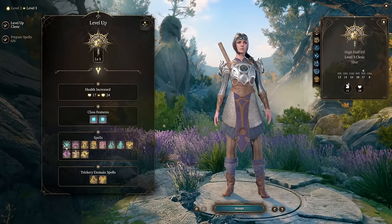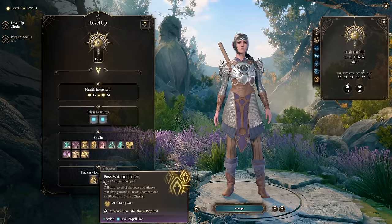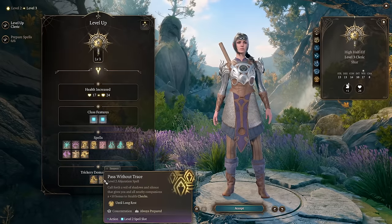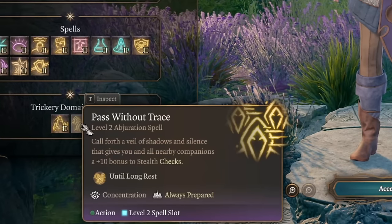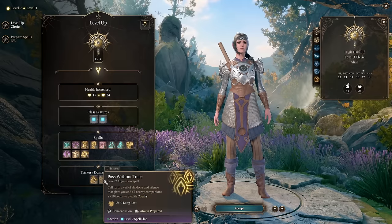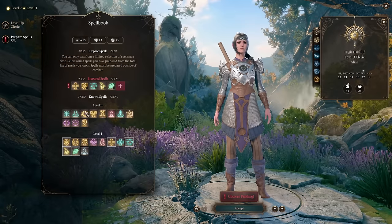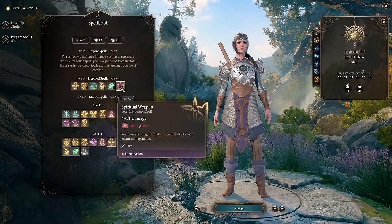At level 3 you get access to level 2 spells and some Trickery Domain spells that are always learned. One granted spell is Mirror Image — only useful if you want Shadowheart to tank, which you don't. The spell you will use from the domain is Pass Without Trace: cast it and your entire party gets +10 to stealth checks, so you can sneak around with all four characters. For spells, we're adding one more level 2 spell: Spiritual Weapon. You summon a weapon that fights on your side — a great distraction and extra melee attacker for your enemies.